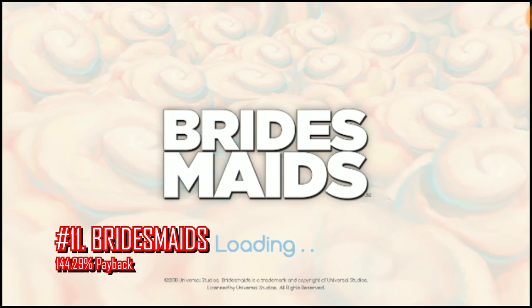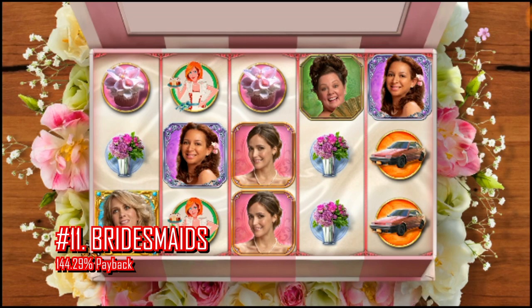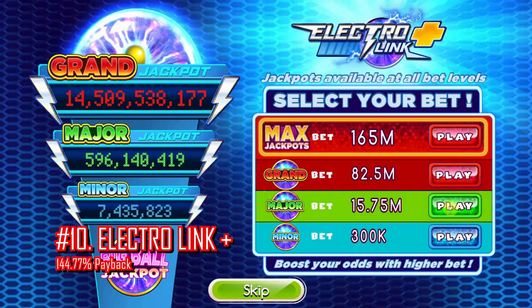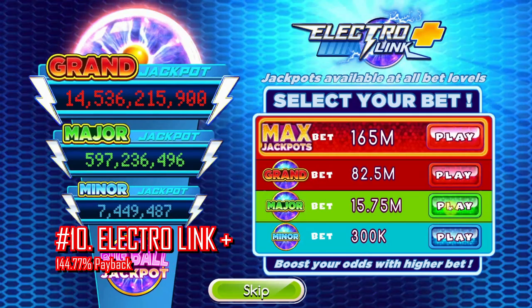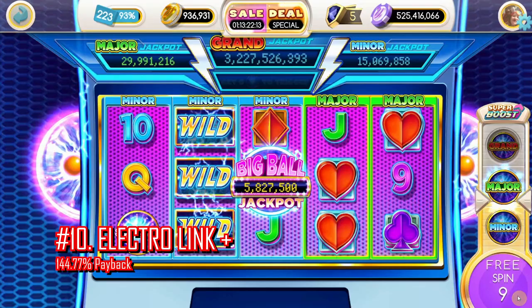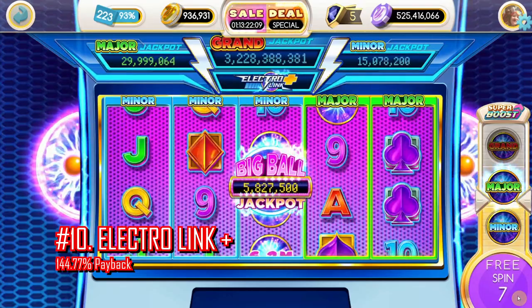Number 11 was Bridesmaids. With sizable bets, a couple lucky games, and plenty of free bonuses, Bridesmaids was keeping us going through the ceremony with some comfort. Number 10 was ElectroLink Plus. ElectroLink Plus also has its fair share of quick spins, bonuses, and free re-spins, increasing our total chip-per-spin return quite comfortably.